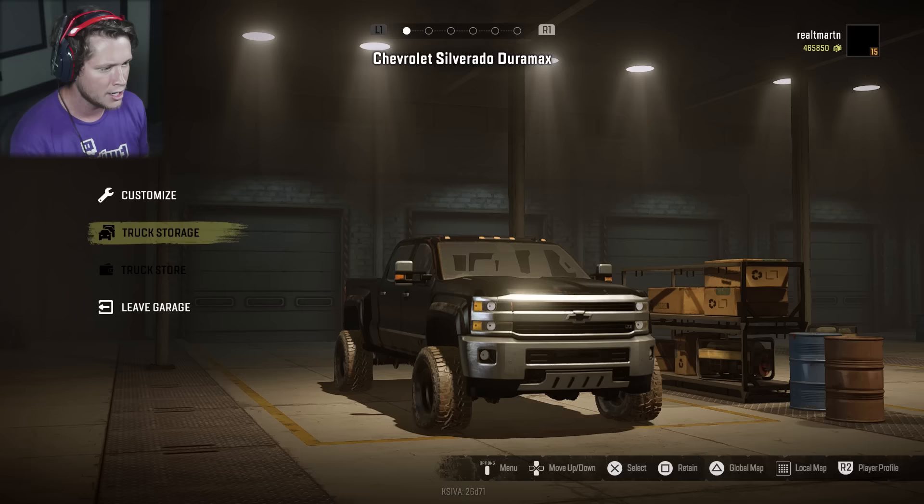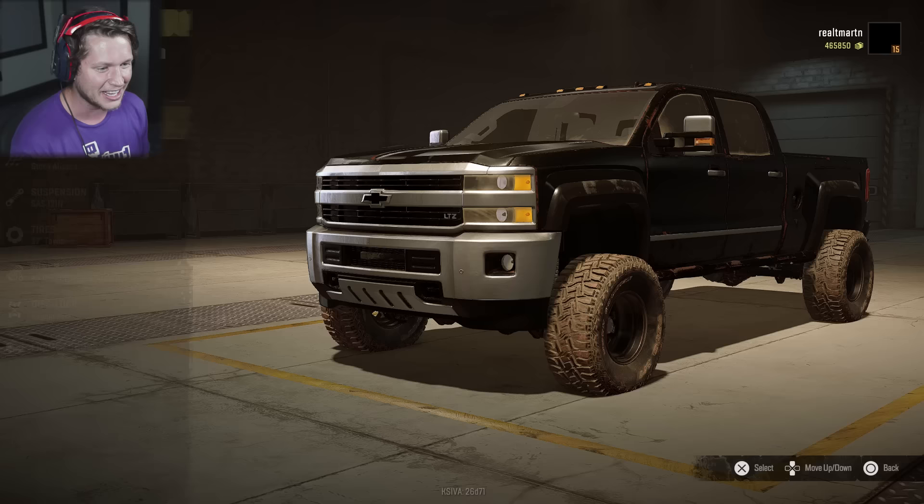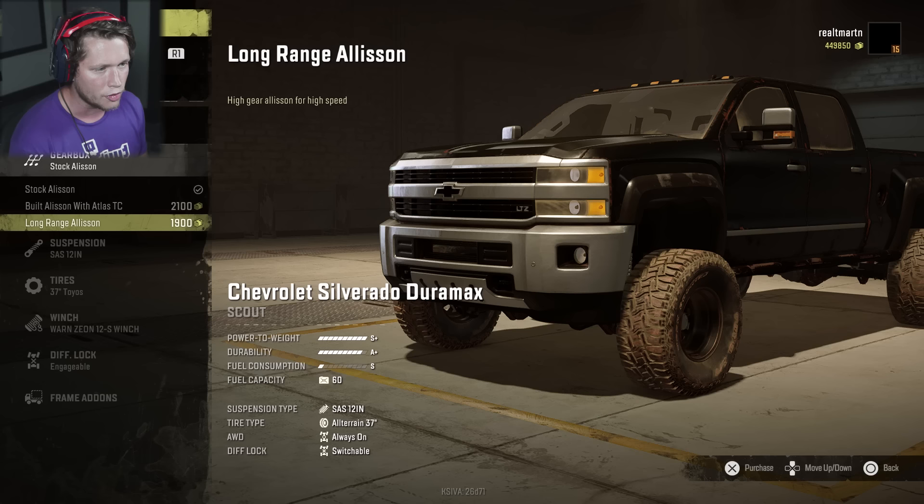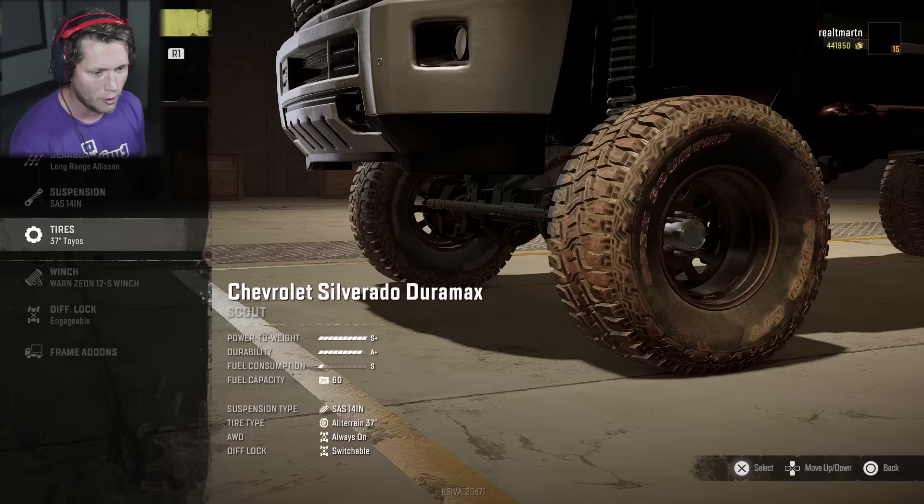Dude that is sick, are you kidding me right now? Oh I love it. Can we customize? So we can - Mo Power baby! $16,000 is going to give us more power: 6.6 liter LML Duramax with R&R rods, delifted anodized 15.51 compression LML. Yeah that sounds pretty good, I'm down. Let's go ahead and put a $16,000 engine in there. Gearbox - we can go with higher gear Allison for high speed. I'm always down for high speed. I'm going to do a 14 inch lift on this bad boy.